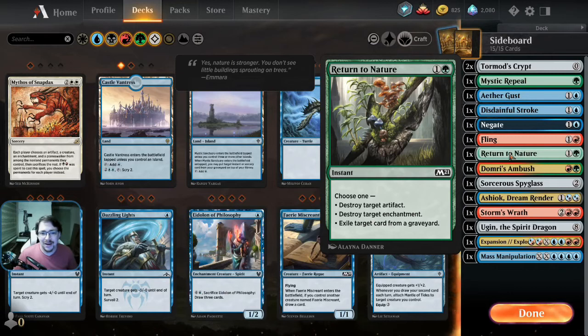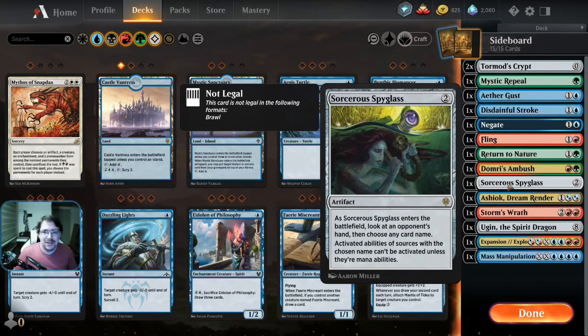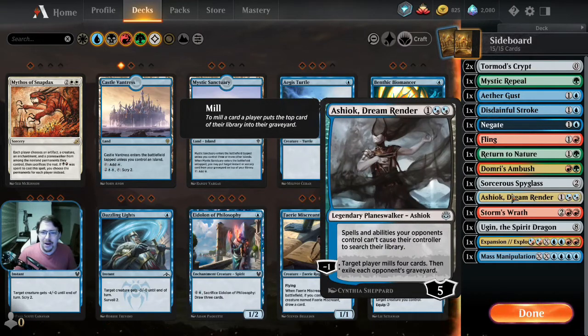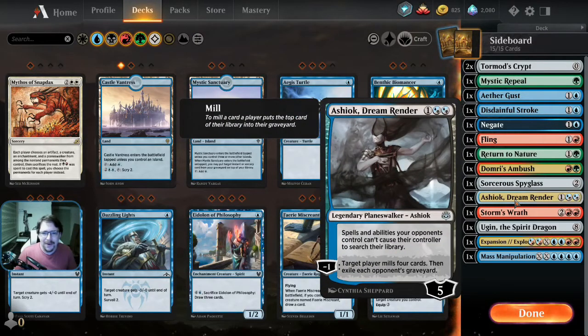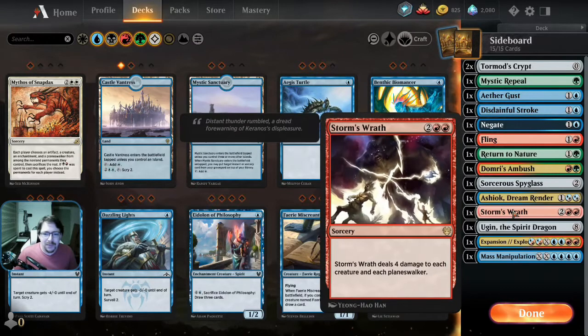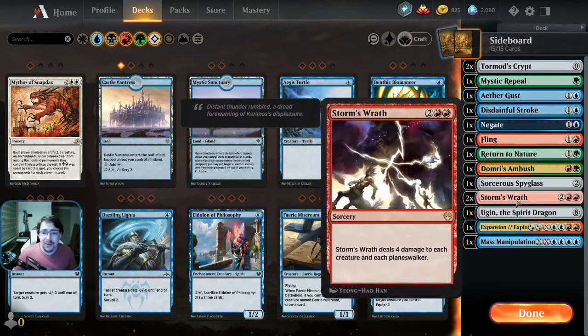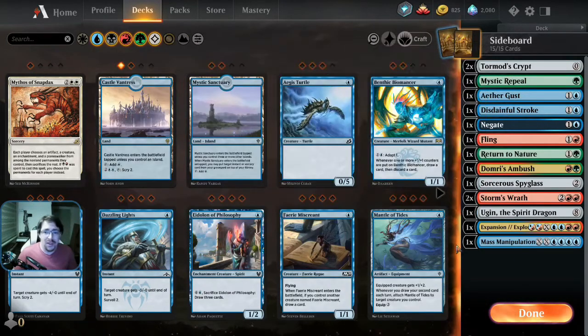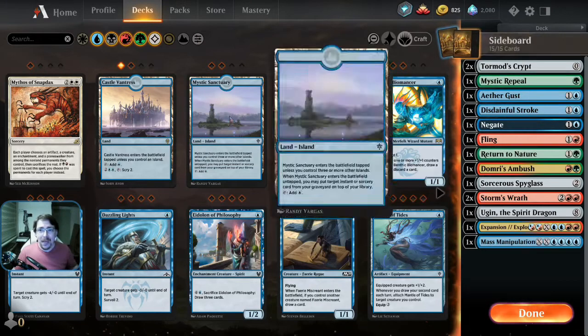Return to Nature is standard artifact/enchantment hate. Domri's Ambush — you are playing big creatures, so that's just some removal. Spyglass shuts down their Ugins. Ashiok Dream Render I threw in here before Tormod's Crypt really — he does the same job, but I actually haven't wished for him at all, so that's a slot I could probably change out. Storm's Wrath is our board clearing — I'm going to put in a second Storm's Wrath. A spare Ugin: I've got one in the main board and one in the wishboard, so I can get him one of each of the ways. And Mass Manipulation is such a really nice finisher against big mid-range creature decks or control decks — you're just going to take all of their things, all of their good stuff. But that is the list.